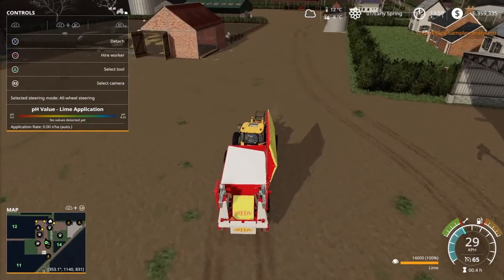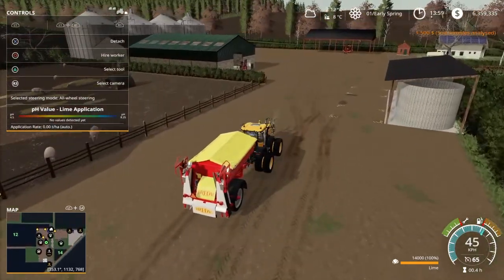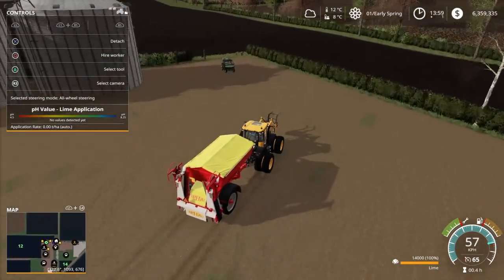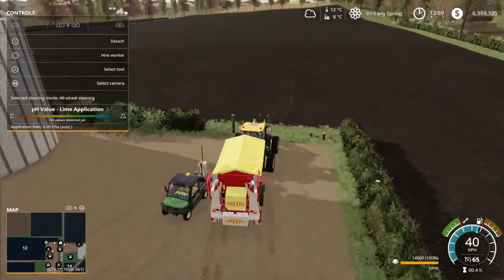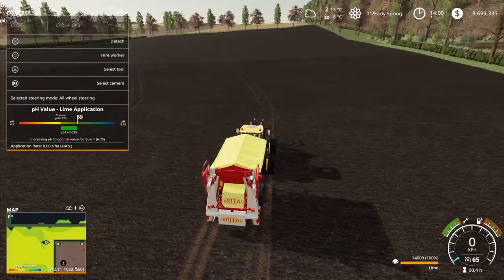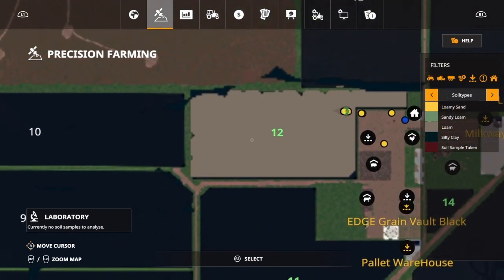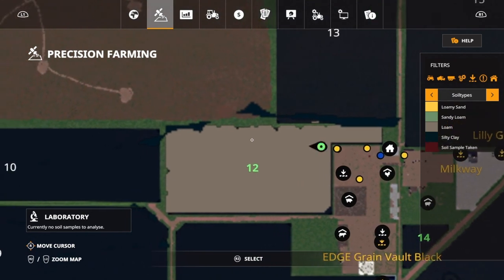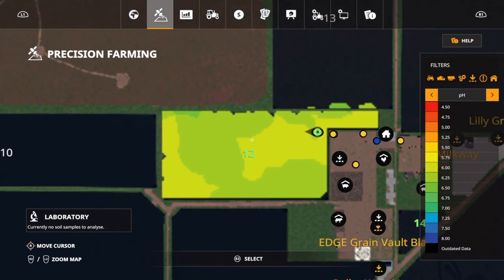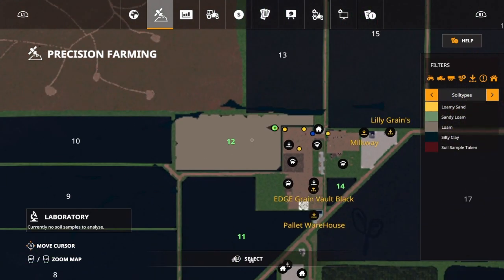Soil samples analyzed — let's drive over to the field. Soil samples are out of this field, so now it should detect and zoom in. There we go — that's working. PH level, there we go. Let's jump in here — it's all loam. That's good, I think. I've got loam on my whole field. PH and nitrogen need fertilizer.